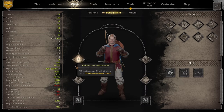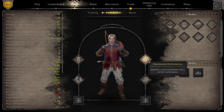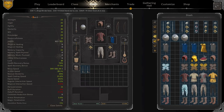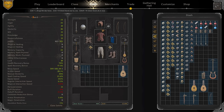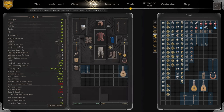The perks I'm going to run are: Reinforced Instruments, Superior Decks, Dancing Feet, and Charismatic Performance. These are going to help you get your shrieks off, and your drums are going to do a little bit more damage. I typically in solos or duos will always have two purple drums for the damage.